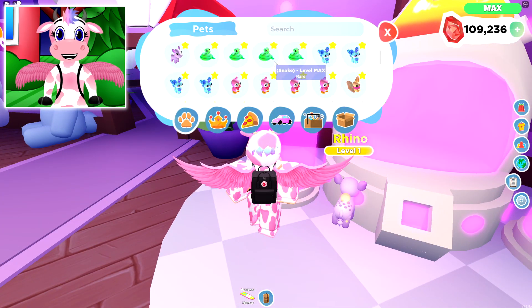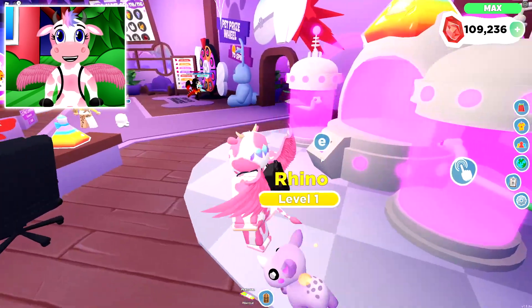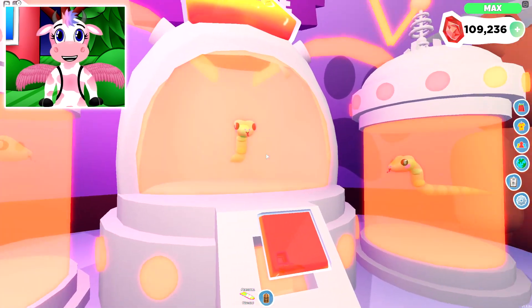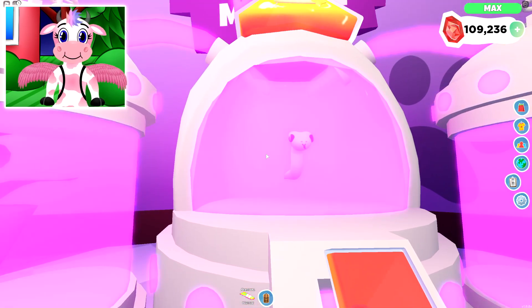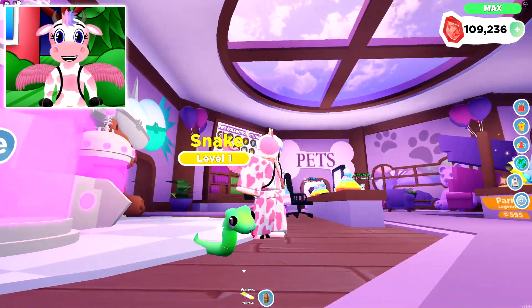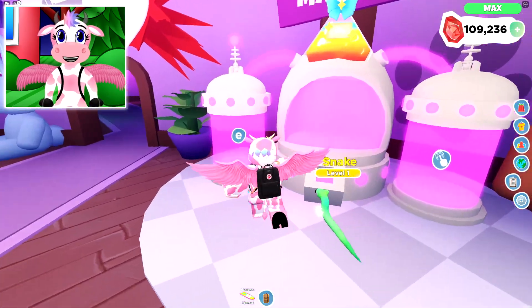Let's go ahead and do our rare pet now, which is the Snake pet! The Snake pet's tail is sticking out of the machine — that cannot be good! But let's go ahead and turn on the machine and make it into a Shiny. Look at the snake — he looks so happy to be in there! And there we go! Now we have a Shiny snake pet! Look at the animation — it's so good! I love the snake one; it's so adorable!